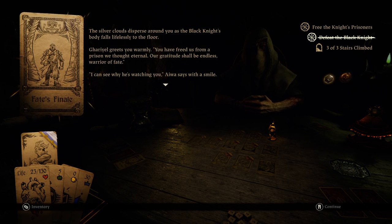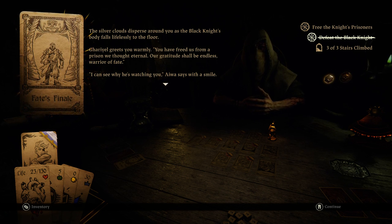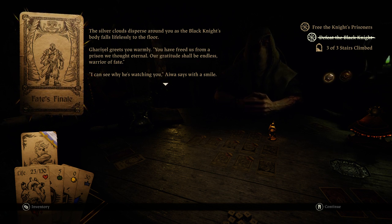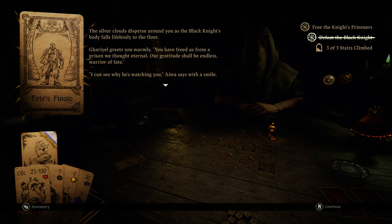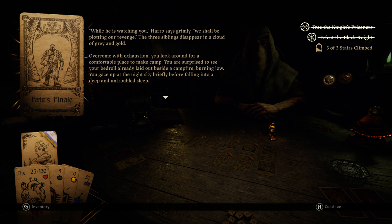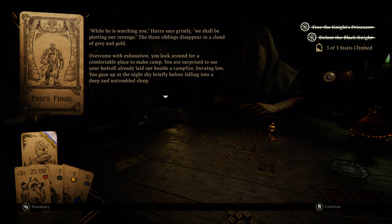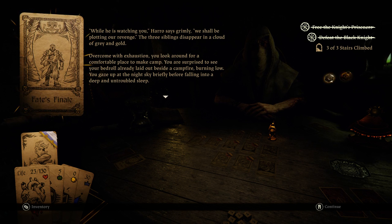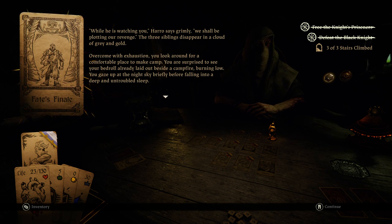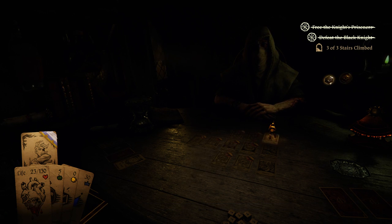Silver clouds disperse around you as the Black Knight's body falls lifelessly to the floor, and Gariel greets you warmly. 'You have freed us from a prison we thought eternal — our gratitude shall be endless, warrior of fate.' While he is watching you, says Harrow grimly, 'we shall be plotting our revenge.' The three siblings disappear in a cloud of gray and gold. Overcome with exhaustion, you look around for a comfortable place to make camp — surprised to see your bedroll already laid out beside a campfire burning low. You gaze up at the night sky briefly before falling into a deep and untroubled sleep.